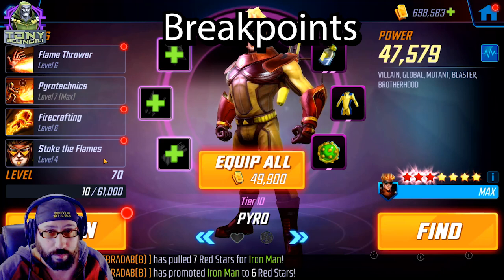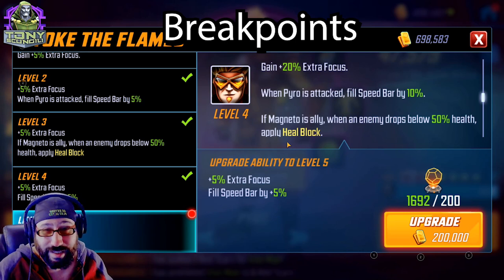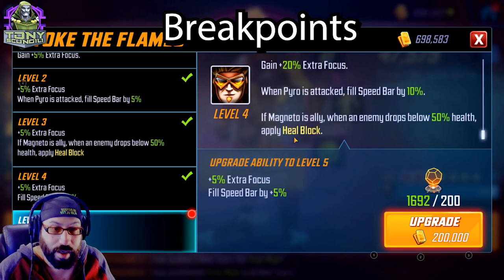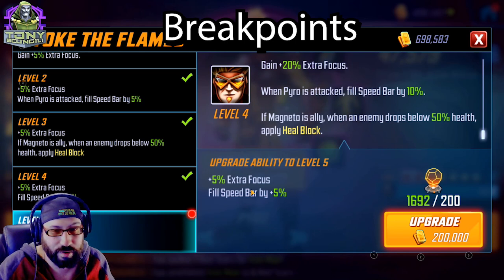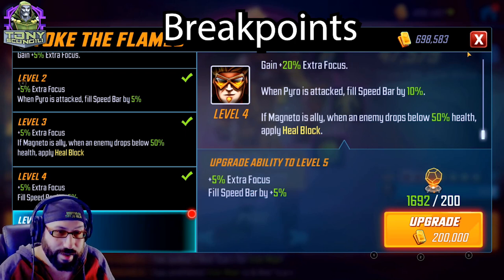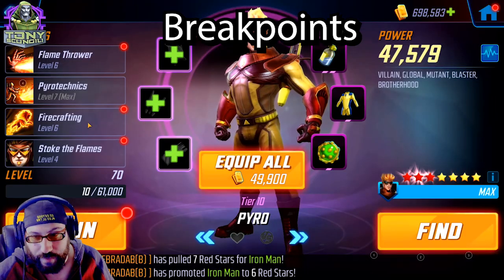Pyro is great. He already gains extra focus, so his base focus is 20% extra. Whenever he's attacked, he gains speed bar. You can gain a little bit more speed bar and extra focus with Tier 4s, which might be relevant — he might need that extra speed bar because he is super squishy. If Magneto's an ally and an enemy drops below 50% health, apply Heal Block. In case you're just needing a little bit more speed for AoEs that might happen to hit him, this could add up. That said, he's very squishy — if he's taking that many hits, he was going to die anyway. For me, never really worth it.